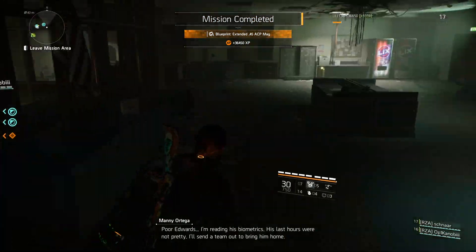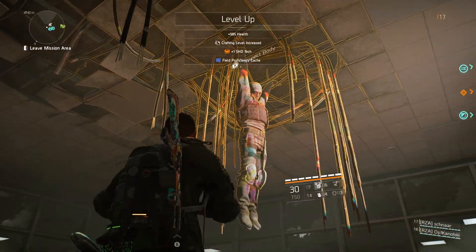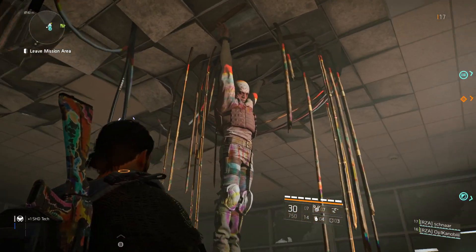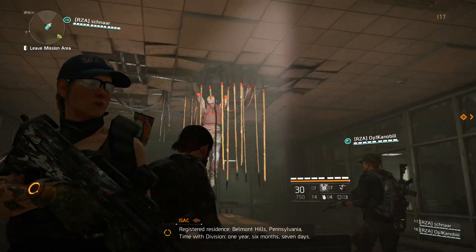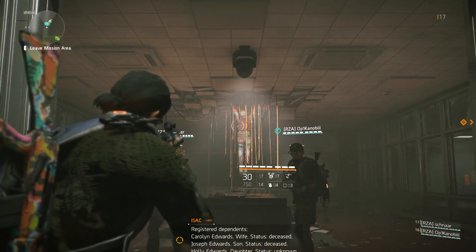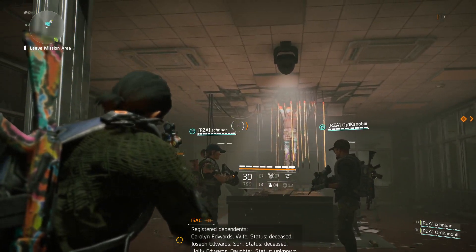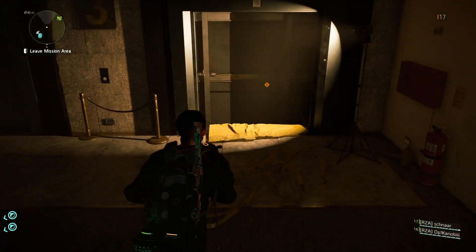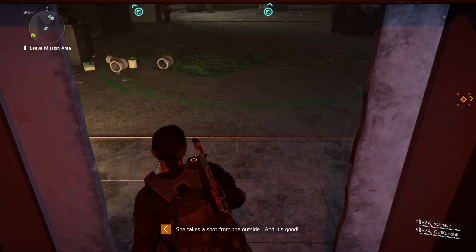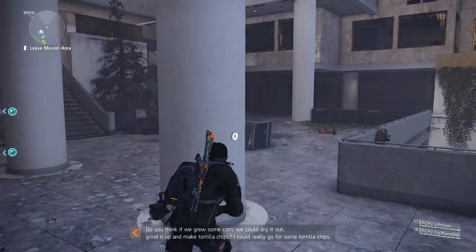Check this out in the middle here guys. What the hell? Interdependence. Caroline Edwards — wife, status deceased. Joseph Edwards — son, status deceased. Holly Edwards — daughter, status unknown. Are we done now? Is that it? Yeah, that was it — just tackle a rogue agent. That was similar to what I would assume bounties would be like — really one bad guy and we gotta go after him.